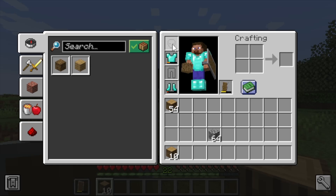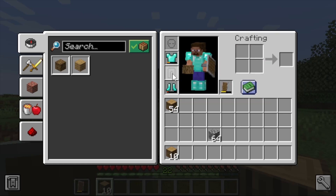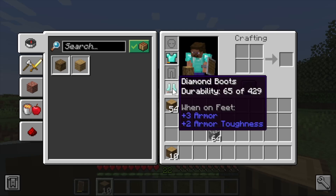Press C again and you're in the armor slot — one column of four slots. The first slot is for your helmet, the second for your chest plate, the third for your leggings, and the fourth for your boots. Anytime you equip armor it ends up in these slots. I currently have a chest plate and some boots equipped.